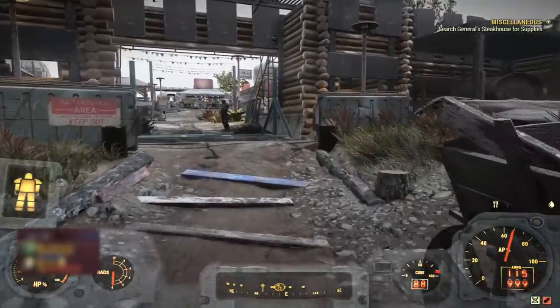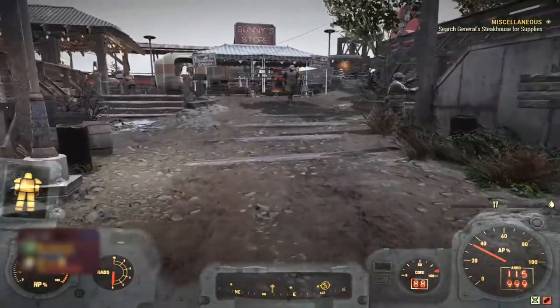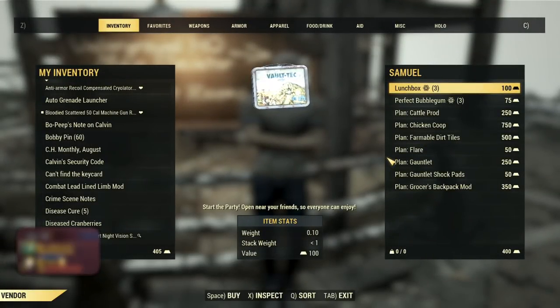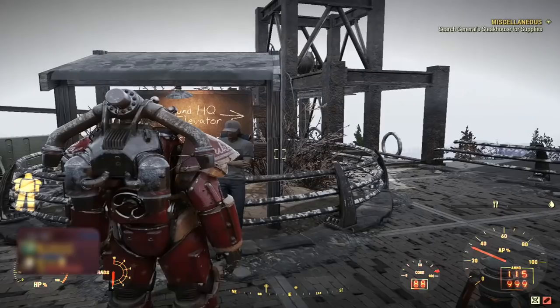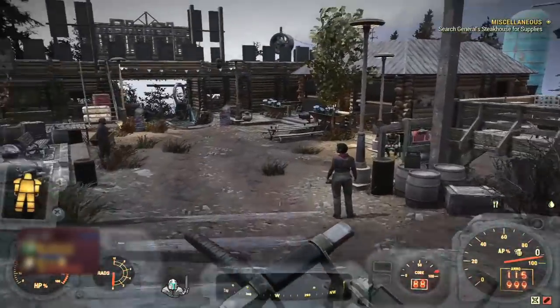The first requirement is you're going to need a stealth suit. You can either purchase this from Samuel for a little bit more bullion, or you can wait for it on sale and purchase it for less. The other way of unlocking this stealth suit is by doing one of the foundation quests. Those are the only three ways you can actually acquire this plan. Once you've obtained the plan, you're good to go and ready to head over to the next step, which is quite simple.